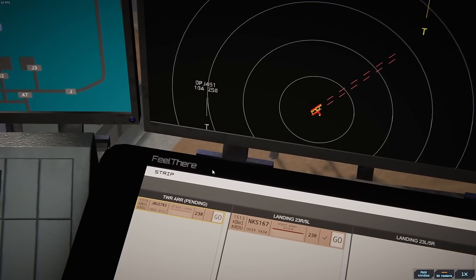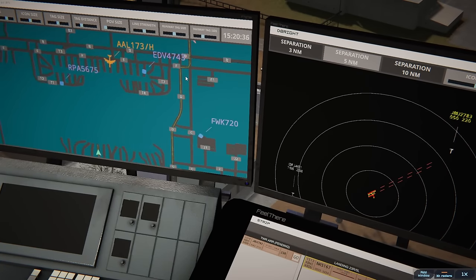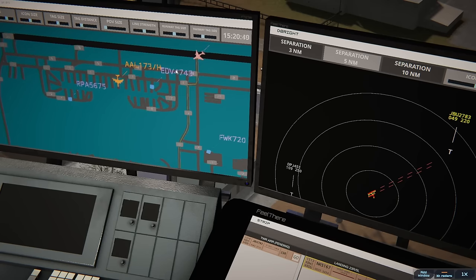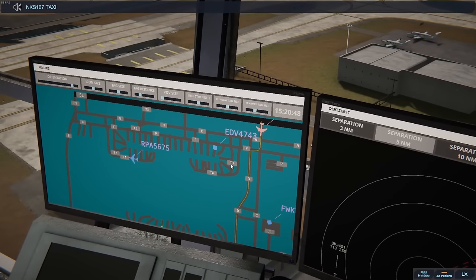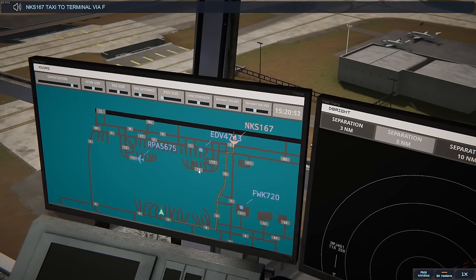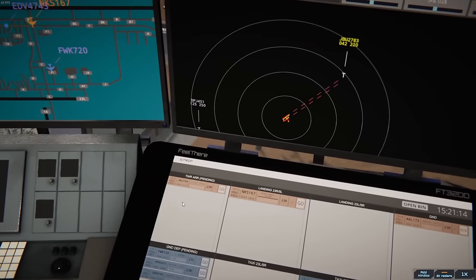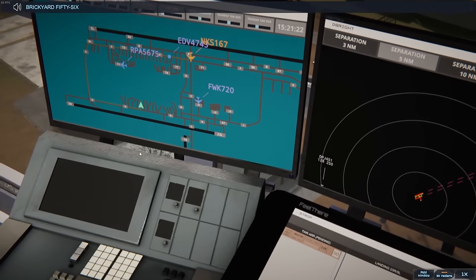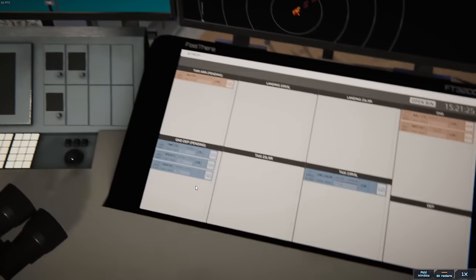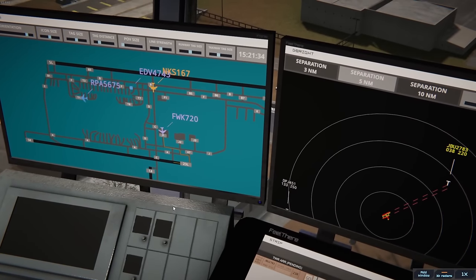JetBlue is yet to contact us — where are they parking? They're going to have to go Foxtrot, but we'll have them hold short of Foxtrot. Spirit Wings 167, taxi to terminal via Foxtrot Echo Alpha. Spirit Wings 167, hold short of Foxtrot. Hold short of taxiway Foxtrot, Spirit Wings 167. Brickyard 5675 ready to taxi. Brickyard 5675, runway 23 Right via Tango 2 Bravo. Runway 23 Right via Tango 2 Bravo — Brickyard 5675.